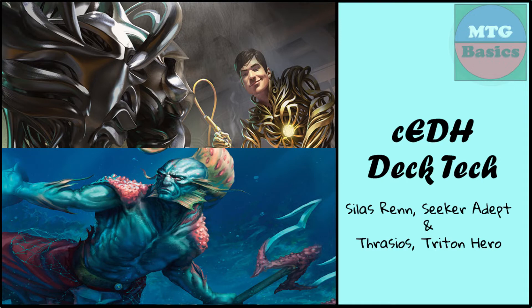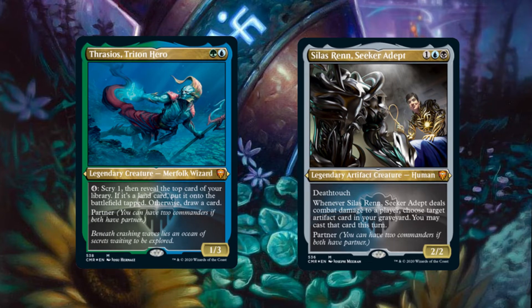This is an aggressive artifact list focusing on artifacts to pressure our opponents and gain value until we are able to win through various artifact combos in our deck. Thrasios acts mainly as a card advantage engine, while Silas Ren provides recursion for our artifacts, making the deck more resilient to failed win attempts.